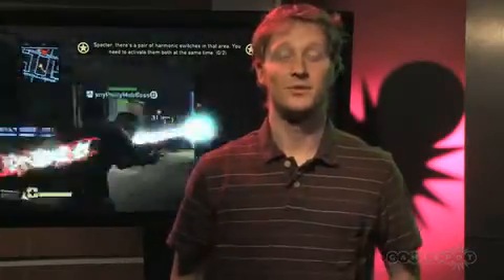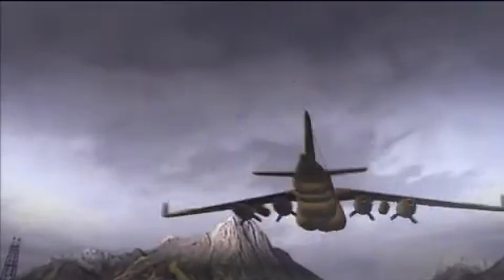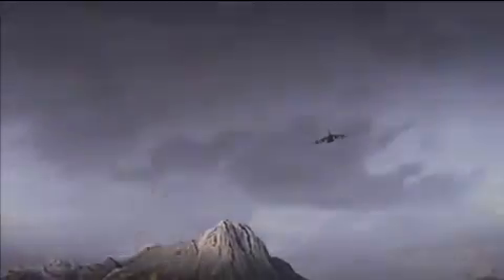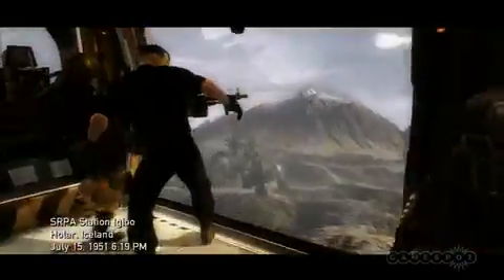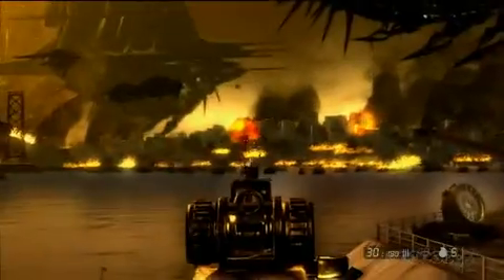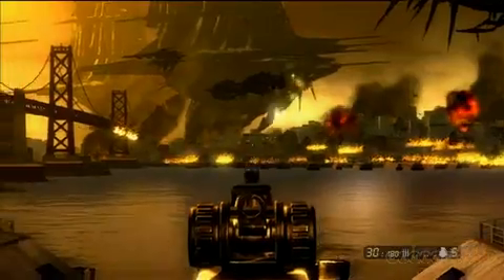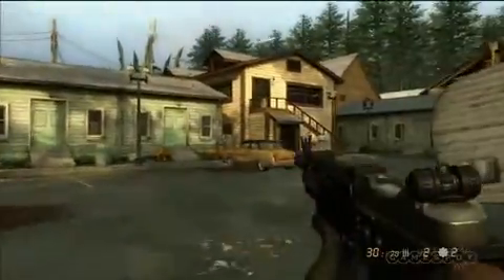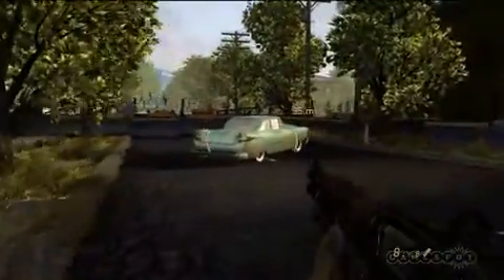The campaign picks up where the first game left off. Nathan Hale has just survived the last desperate attempt to keep the insidious Chimera from overrunning Europe, and he's en route to Iceland where, surprise surprise, the Chimera have already landed. Over the next 10 or so hours, you'll leave Iceland for American soil, where you'll spend the bulk of the campaign traveling to a number of different locations in your efforts to stave off the Chimera invasion. Each chapter takes you to a new, distinct environment as you fight your way through rural, small-town, and urban America.